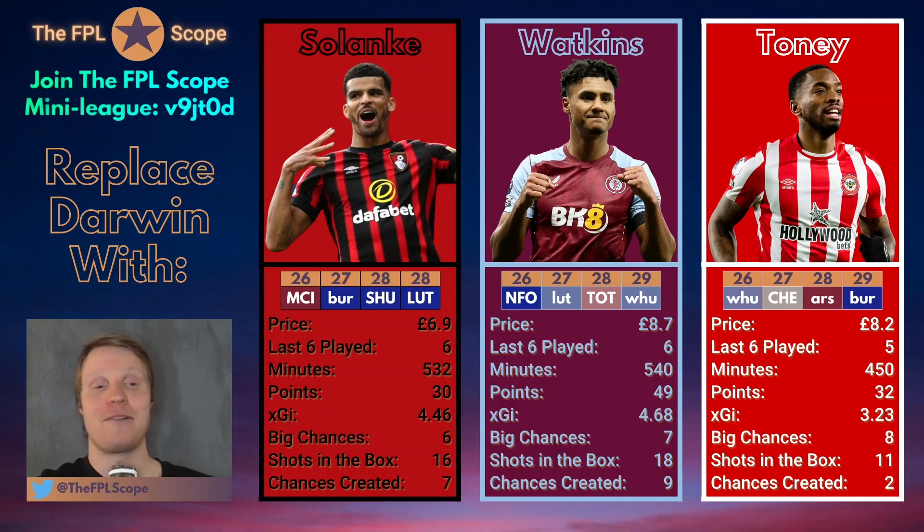There's also a final Man United option in attack — Rasmus Hojlund. He's been on fire lately, scoring goals left, right and center. He's another good option with decent fixtures, especially GW26 against Fulham at home — a really good fixture for him. He could also get a GW29 fixture if Man United lose against Nottingham Forest away at the City Ground, which is going to be quite a tough game. If Man United go out, Hojlund would face Sheffield United at home in GW29 — a really really good fixture. So he's a really nice alternative for those fixtures as well.